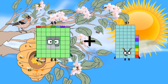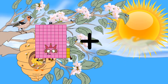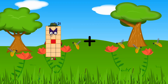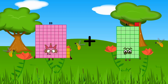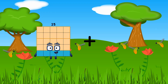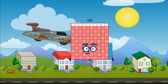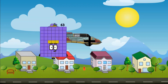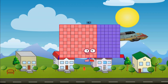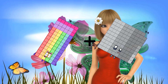49 plus 49 equals 98. 83 plus 91 equals 174. 83 plus 75 equals 158. 36 plus 79 equals 158. 63 plus 98 equals 161. 78 plus 99 equals 177.